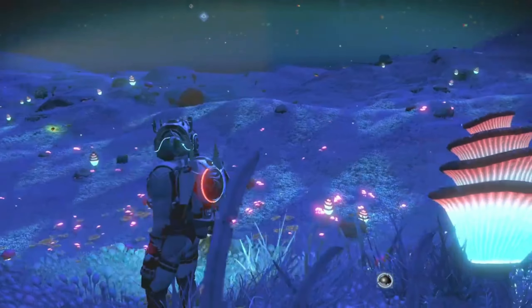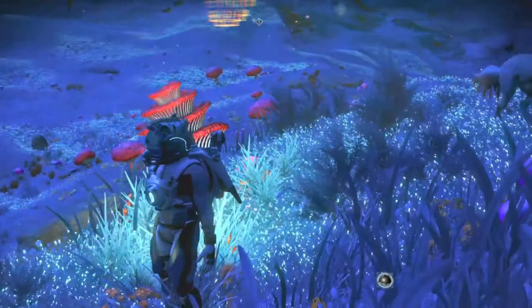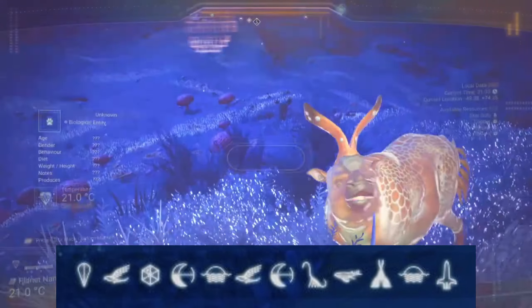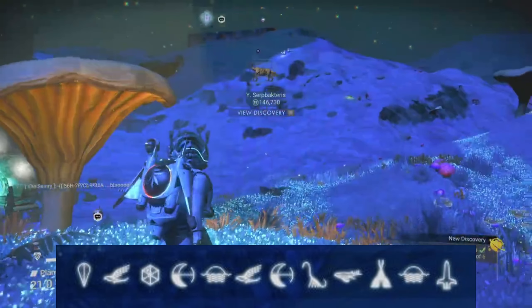The portal coordinates to visit the blue paradise planet and the purple paradise planet in the same system are: Balloon, Bird, Voxel, Eclipse, Sunset, Bird, Bird, Eclipse, Diplo, Fish, Tent, Sunset, Rocket.